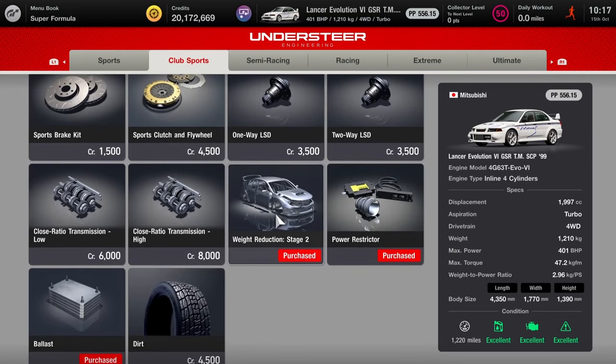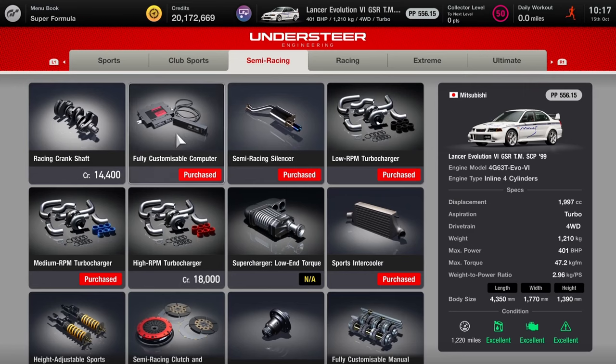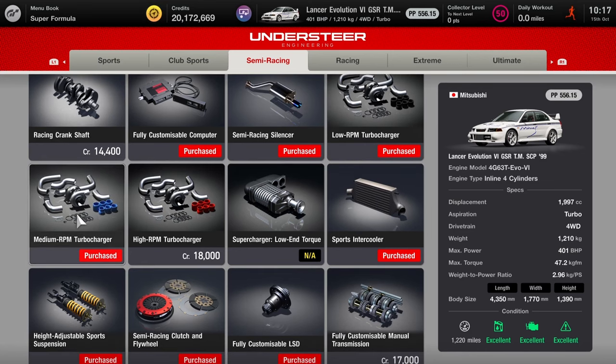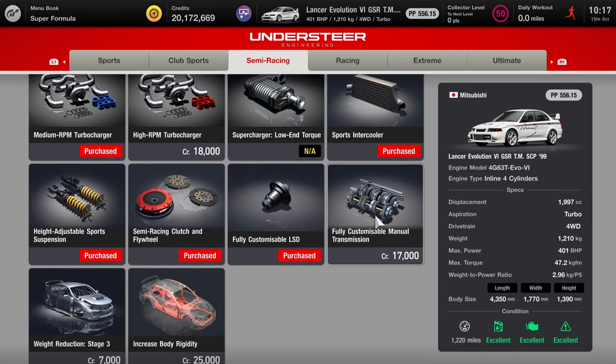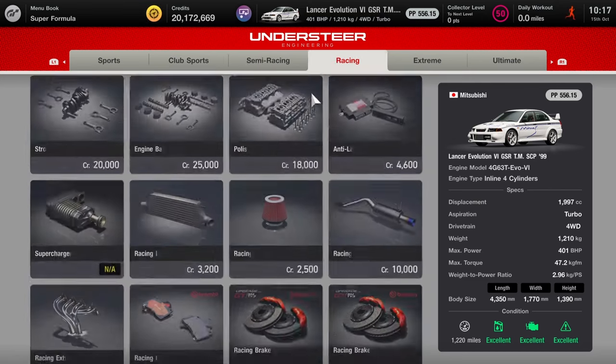We've got stage two weight as well. The power restrictor and the ballast is fitted. For the semi-racing stuff, you do want the ECU. The semi-racing silencer is the exhaust I would recommend — both it looks visually accurate to what it looked like in Gran Turismo 6, and it gets us up to the right numbers. I've purchased the low RPM turbo, but you don't need that one. You actually want the mid-range to get the closest numbers — 401 horsepower. The intercooler I've purchased, but you don't need it. You want the fully customised diff, the semi-racing clutch and flywheel, height adjustable sports suspension, and you don't need any more weight reduction.